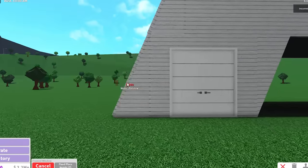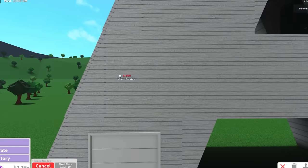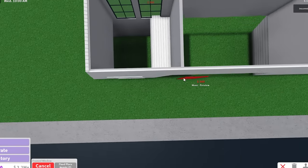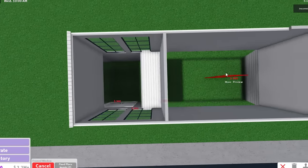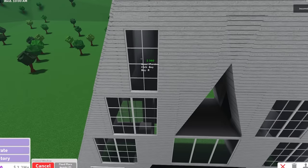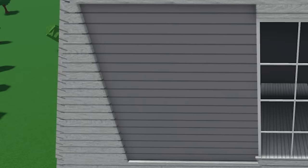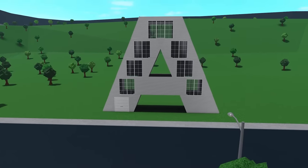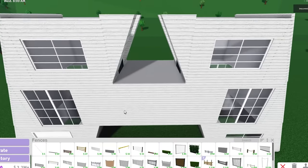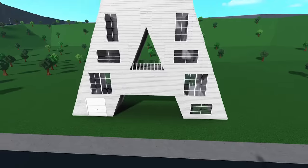I'm gonna grab this framed window because I feel like this can look pretty luxurious. We can't put it over here because we got the basic shapes, so we're just gonna put it in these different rooms. I want two windows here and another two windows here, and then I'm gonna do the exact same thing on this side as well. This top floor has so much room. What I really want to do is have a balcony, so I'm gonna add a fence so you don't fall off and hurt yourself. It's a very, very tall house — it almost feels like an apartment complex.